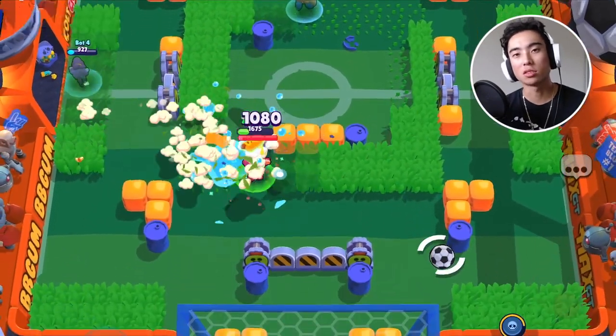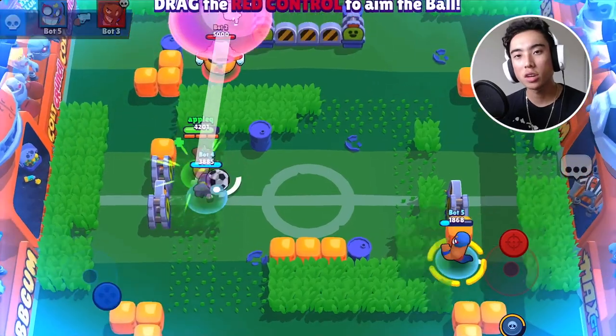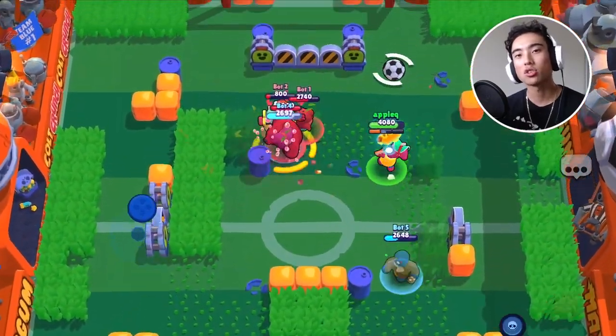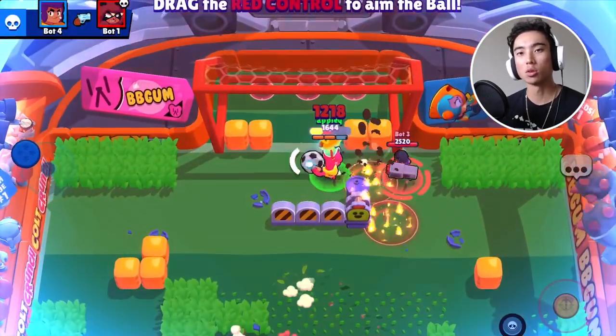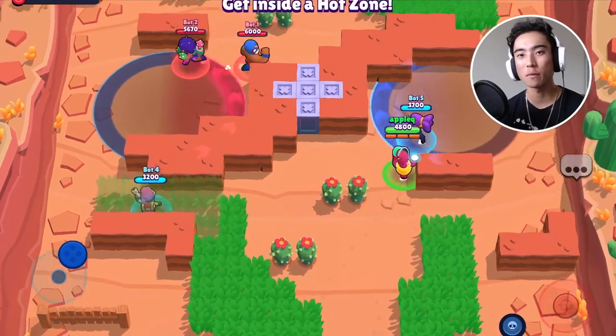Now for tips and tricks: something very unique to Doug is that the closer you are to enemies or teammates, the more damage or healing you deal. So if you're trying to take people down, get as close to them as possible — the closer you are, the more damage you deal and the quicker you'll get them down. The same goes for healing your teammates; you want to be as close as possible to heal for the maximum amount. Doug doesn't have long range anyway, so just stick near your teammates as much as you can.